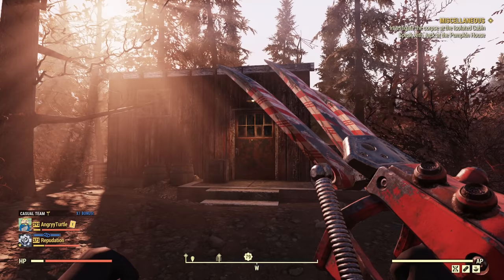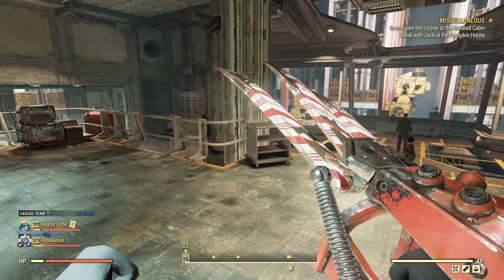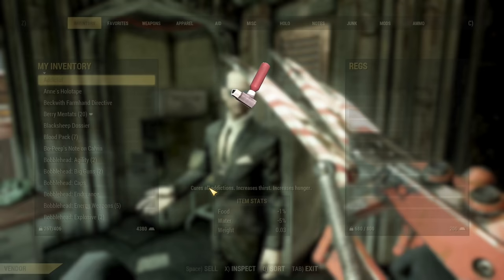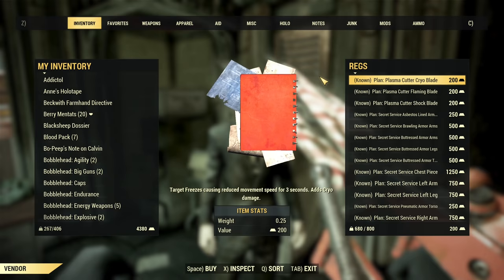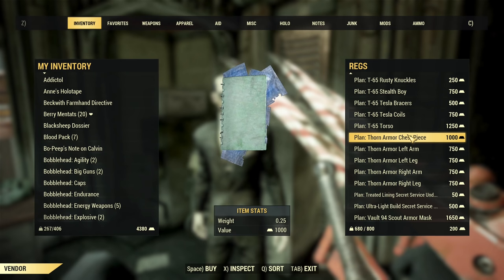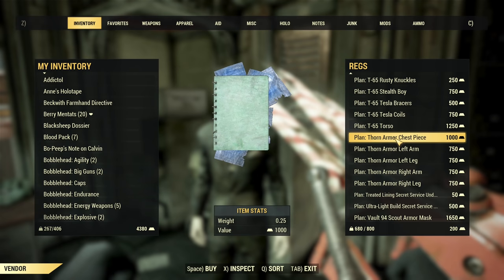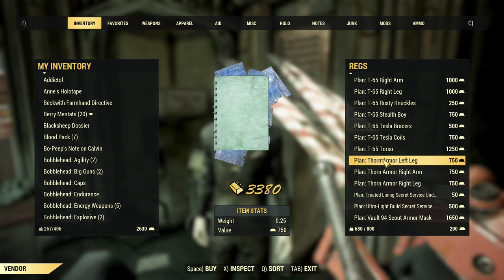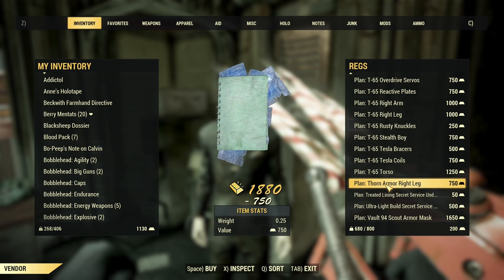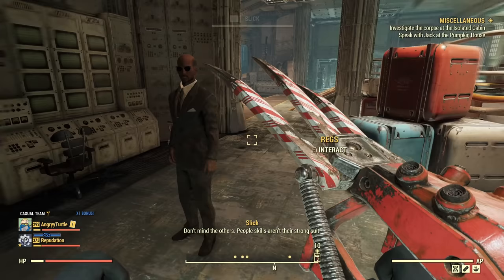First we need plans for this armor, and we are buying those plans from Vault 79. Let's jump in and spend an insane amount of gold bullion. You can see here it's costly: Thorn Armor chest piece is 1,000, left arm 750, left leg 750, right arm 750, and right leg 750 — that's 4,000 gold bullion in total. That's not cheap.